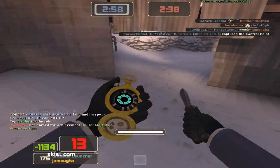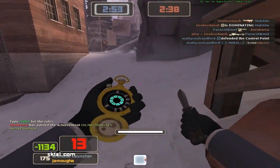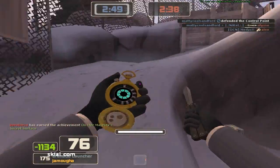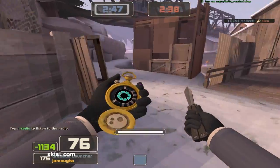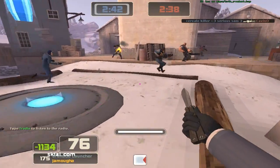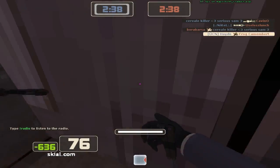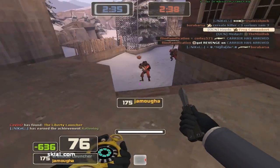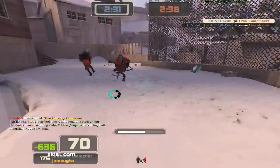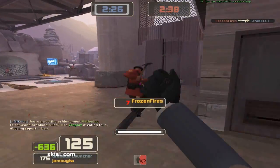I just want to talk about the Dead Ringer for a second. Basically what the Dead Ringer does — it's not the default invisibility watch. It's meant to be a last resort to get out of sticky situations. Basically if you are getting shot at by a heavy and medic pair with demomen and all that stuff, you just pull out your Dead Ringer and when something hits you or you take some damage, you will go invisible, so you can escape really quickly.